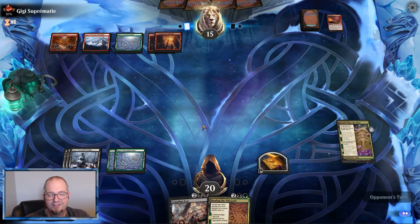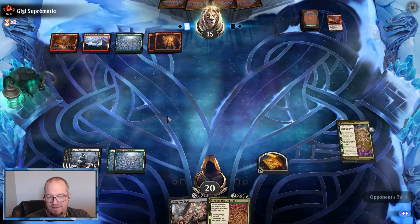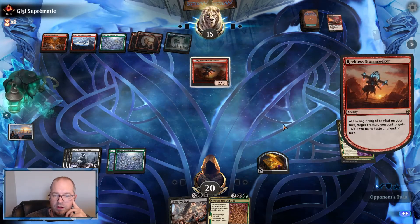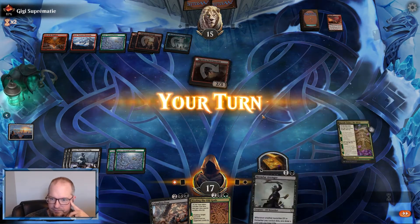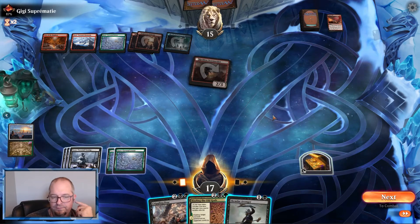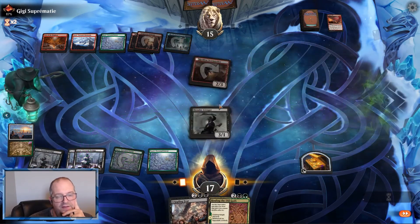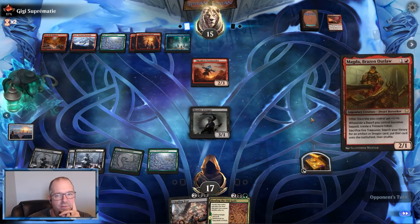This deck has so many creatures — just a bunch of Prosperous Innkeepers and Blizzard Brawls. At least we can stay in a reasonable shape. We're gonna wait and try — the problem is if they no-spell, it gets out of range of the Crippling Fear, same with them. I have enough to do the Agadeem's if I get it. I could Crippling Fear, I could Binding of the Old Gods. I think I want to wait though. If they no-spell, I can always Binding. And if they do play a spell, I may get more than one out of Crippling Fear.